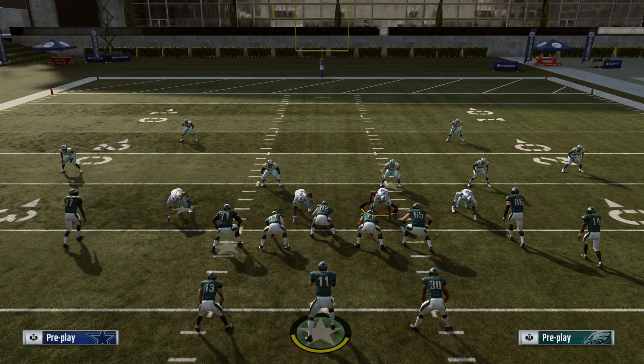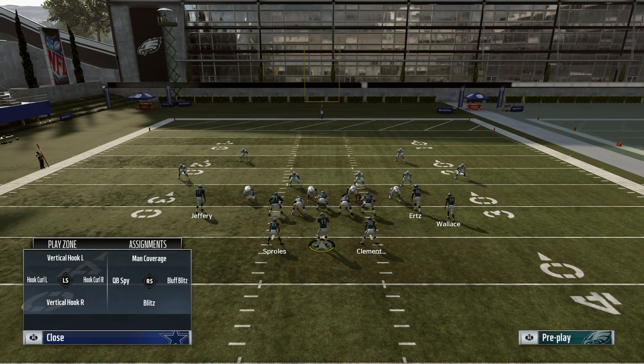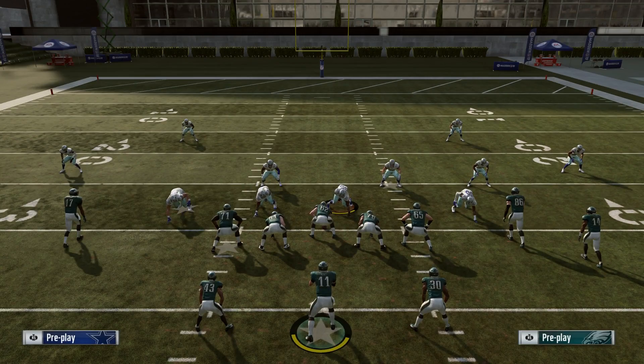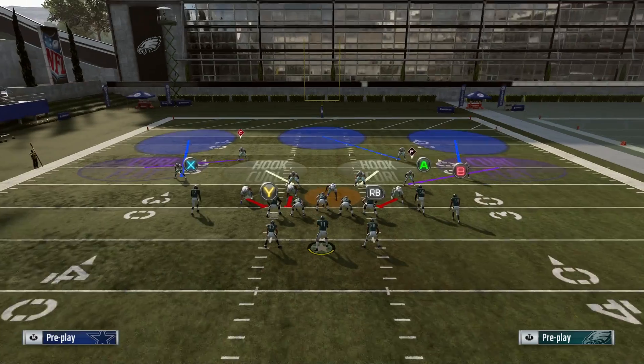To put a guy in a QB spy, you usually want to use a defensive lineman because it works best with them. Press A (Xbox) or X (PlayStation) and then left on the right stick to set the spy assignment.